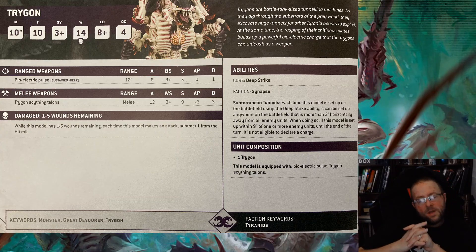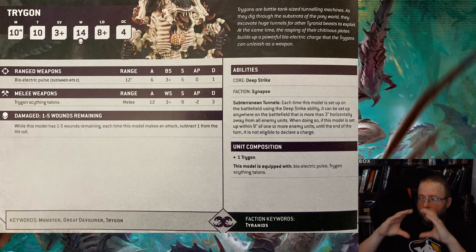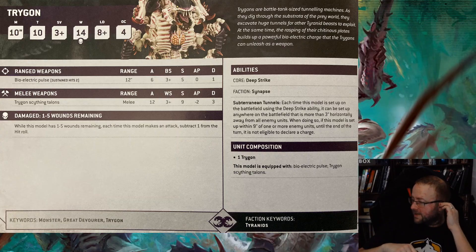Movement 10 — pretty good. Most monsters have a pretty big movement. Keep in mind, monsters are not able to walk through walls, so ruins can be a problem for monsters. It's also a very big base — the big oval base — and I think that's a big benefit because that allows you a lot of agency when you're measuring. They cover quite a lot of ground, which is pretty freaking cool.